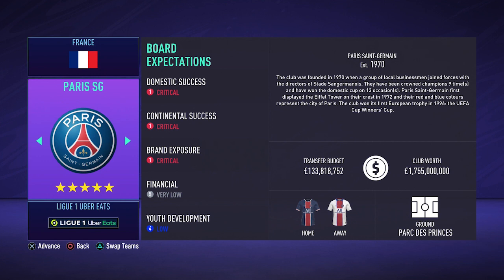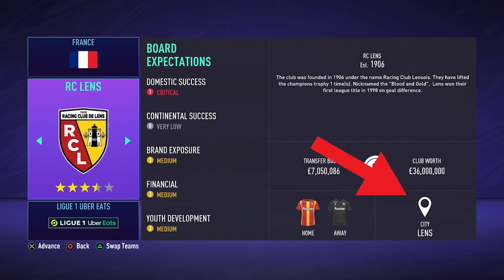First off, if you want to start your career mode with a team that has their actual stadium in the game, you need to simply check the bottom right corner when you are on the team selection screen. If it says 'Ground' with the stadium's name underneath, that means the club stadium is in FIFA 21. If it says 'City' with the city name underneath, that means that club doesn't have their real stadium in this FIFA. A simple trick to see which teams have real stadiums and which don't.